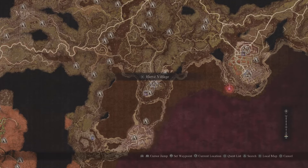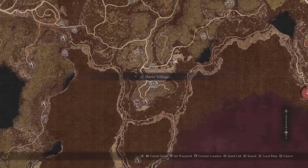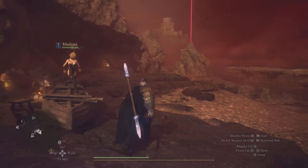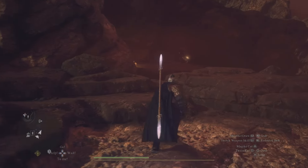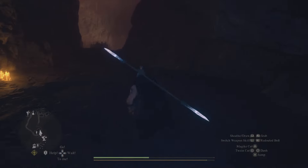So, the best way you can get here is by using a port crystal. Go ahead and use that, throw it in the air, and spawn in over here in Harv Village. We want to make our way right outside of the city. There's going to be a dragon that we can take out in order to pick up this amazing armor.